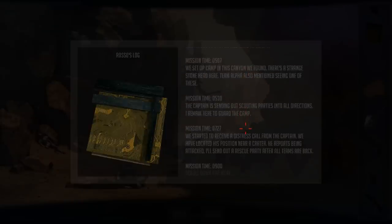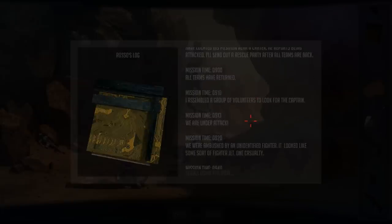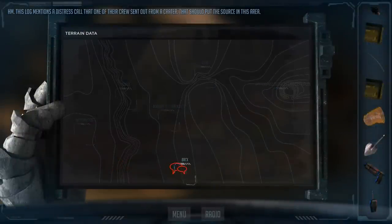Captain split us into teams to salvage everything from the ship. I brought up what I could from the weapons storage — feel exhausted. We earned two hours of rest. We set out with the captain to look for refuge — the ship is too dangerous to stay in and hard to defend. Defend from what? We set up a camp in the canyon we found. There's a strange stone head there — Team Alpha also mentioned seeing one. Captain is sending scouting parties in all directions. I remain here to guard the camp. We receive a distress call from the captain near a crater — he reports being attacked. I'll send a rescue party after all teams return. Ambushed by an unidentified fighter — looks like some sort of fighter jet. One casualty. Incoming fighters again, this time more of them.